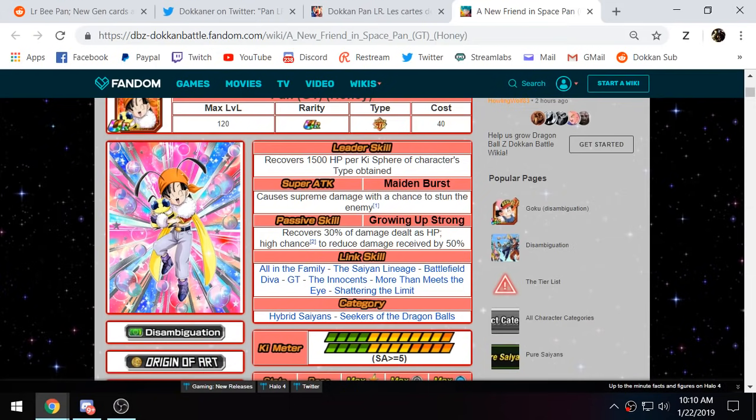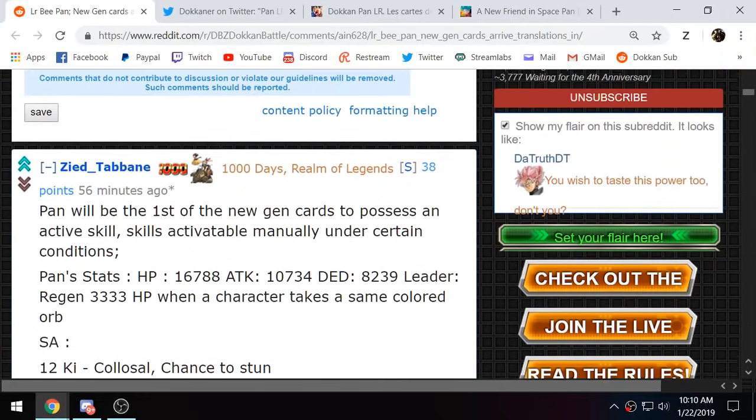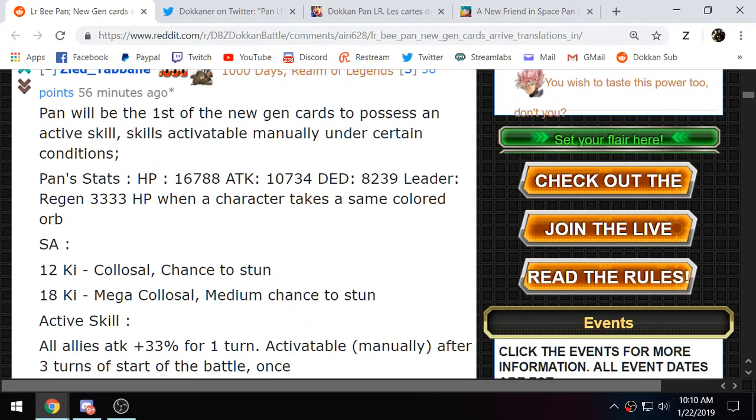B-Pan is a very good free-to-play LR for a lot of players. It's great that she's introducing the active skill and voice mechanics — and since she's free-to-play, everyone gets to experience these new features. For the anniversary banner, LR SS4 Goku would almost certainly have voices and an active skill. Some people hope for LR UI Goku and Jiren, but I think we're leaning more toward GT characters. Either way, those banner characters will definitely have voices and active skills.